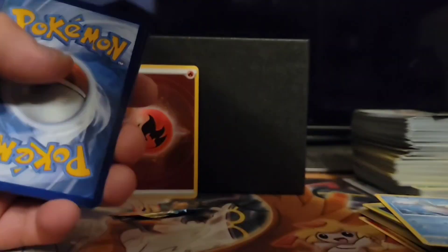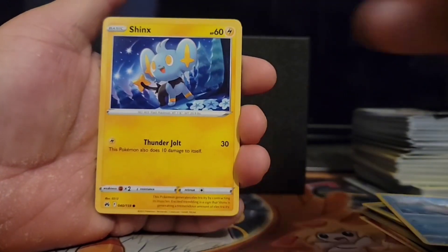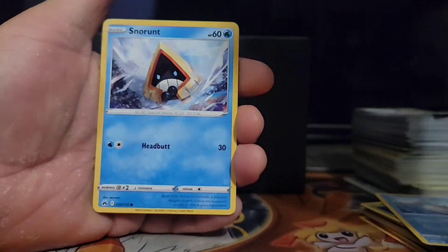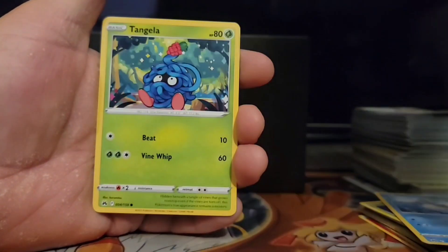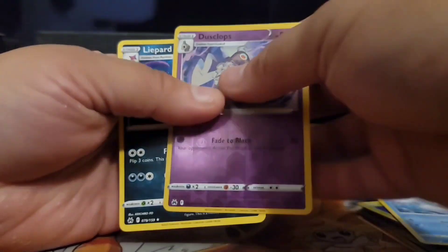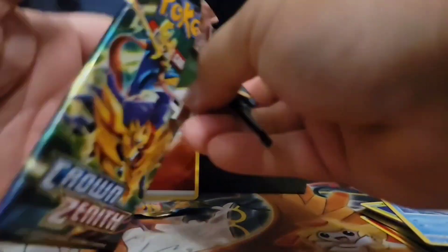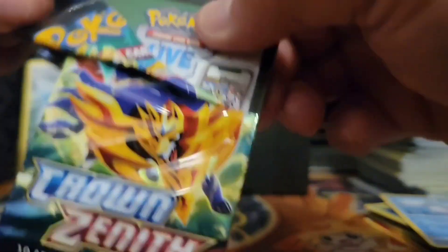Straight through. One, two, three, four. Lightning there, kind of Iron Rescue carrier — there might be something here. Come on, Rockruff! Tangle it, come on Rockruff, Tangle it! Oh no, nothing, nothing, nothing.